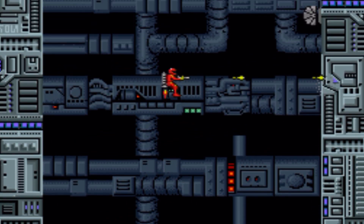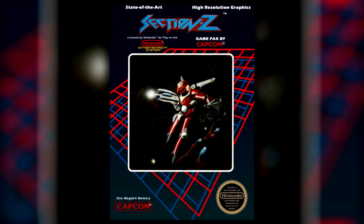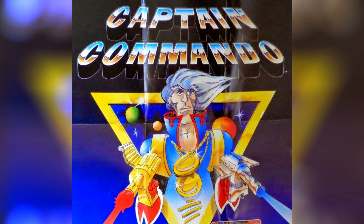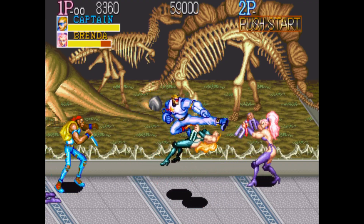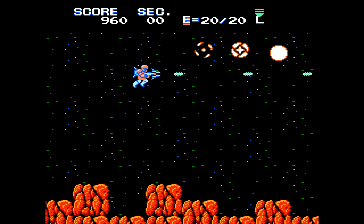Like all Capcom arcade games during this era, Section Z is painfully brutal. The NES version changed things up drastically. In this iteration, you still control a heroic astronaut, only now going under the moniker Captain Commando. Capcom tried hard to shamelessly sell this character as their mascot, going through several cosmetic changes before finally settling on the one that would star in his own game. I'm not calling this dude Captain Commando, so let's just stick with astronaut.